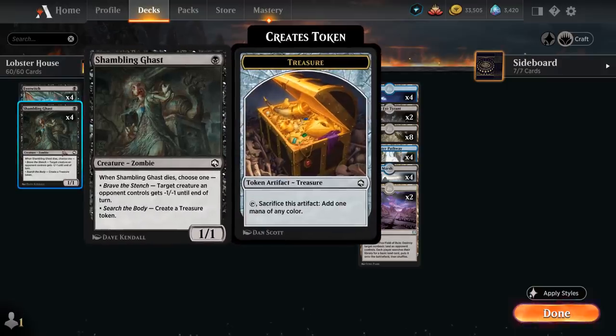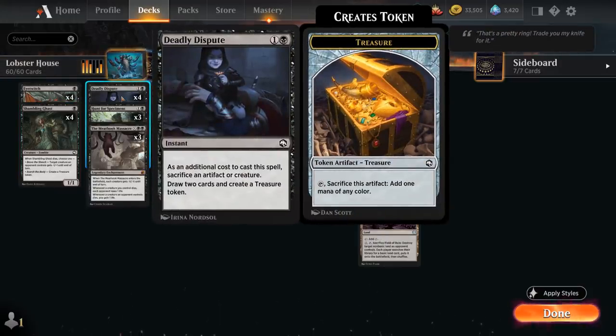We also have the full playset of Shambling Ghast, a 1/1 that when it dies either creates a treasure or gives a creature -1/-1 until end of turn. This is perfect to set up a turn-2 Deadly Dispute, sacrificing a creature at instant speed to draw 2 cards and create a treasure token, which can then help us ramp into Dollhouse and the various 7-mana creatures.